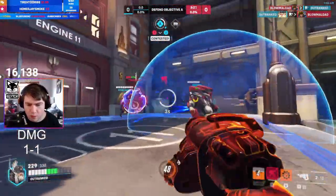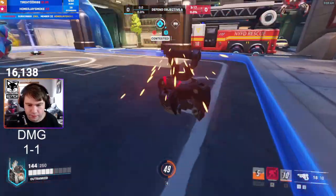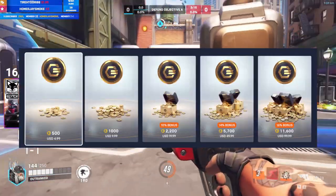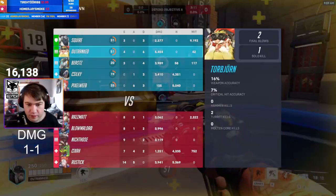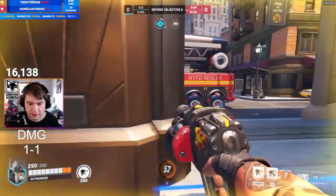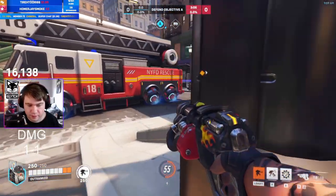Now that we know what the shop looks like, let's talk about the price of the currency, because this is how you buy stuff in the item shop. $1 equals 100 coins, and at $100, you get 11,600 coins with a 16% bonus for spending that much on the coin bundle.